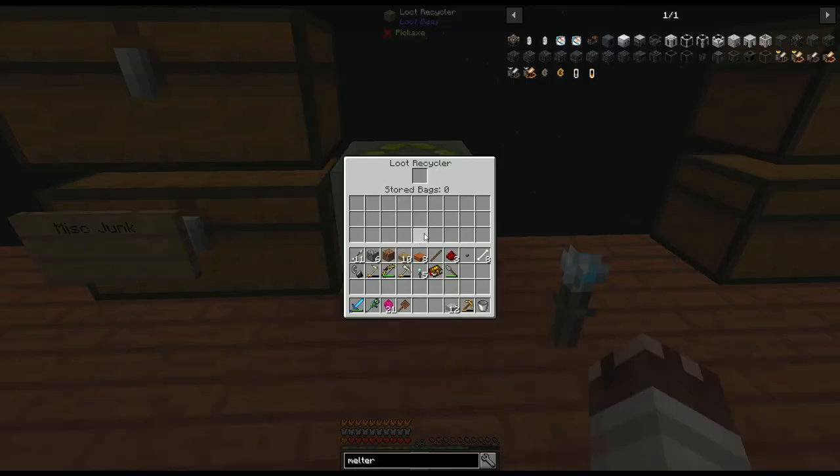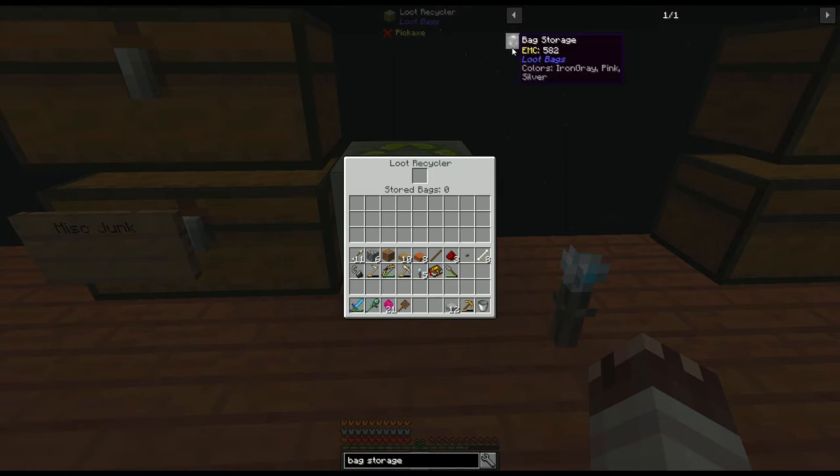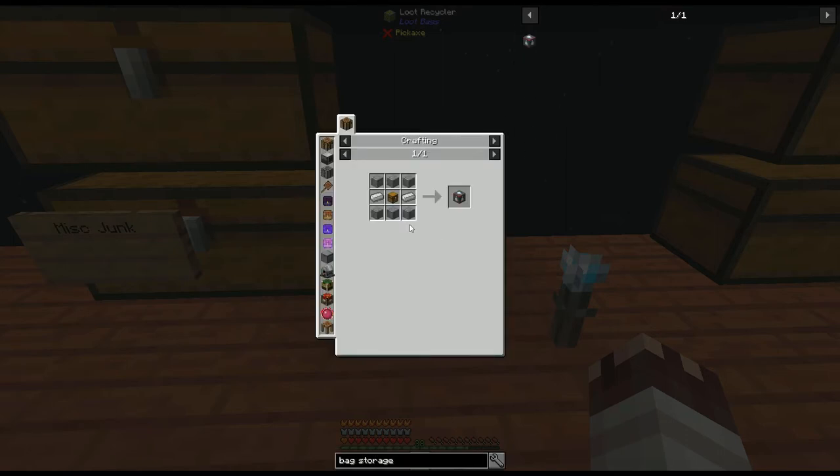This loot recycler lets me throw unwanted loot into it to get more loot bags. And remember how I said you couldn't combine bags in this pack? Well, you can with the bag storage.